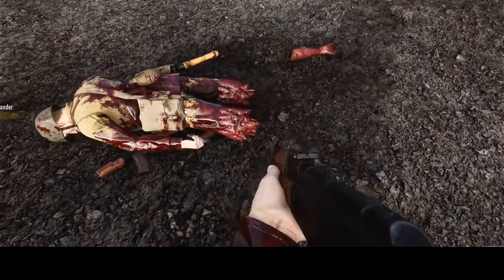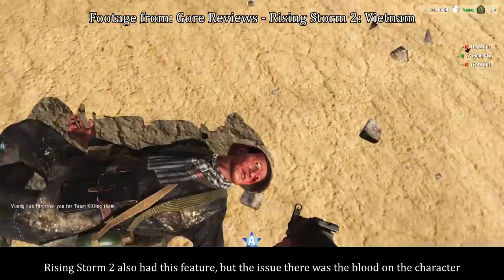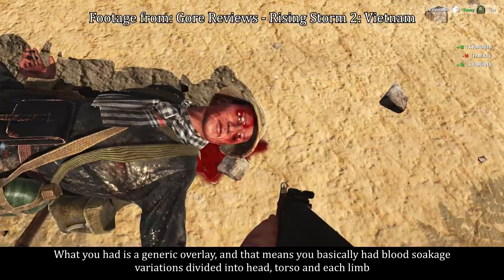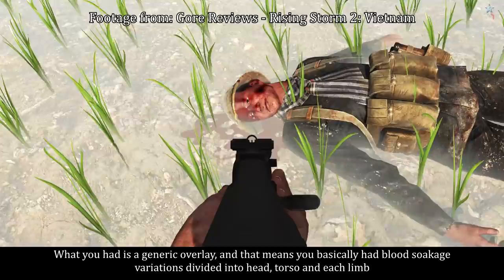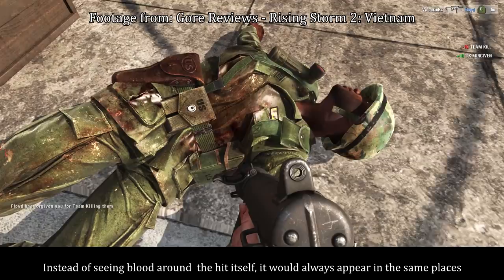Next up, you have wounds at the point of impact for both gunfire and knives. Rising Storm 2 also had this feature, but the issue there was the blood on the character. What you had is a generic overlay, meaning blood-soakage variations divided into head, torso, and each limb. So every time you hit one of those areas, the blood would always appear in the same spots — the body ended up looking very generic instead of blood appearing around the hit itself.